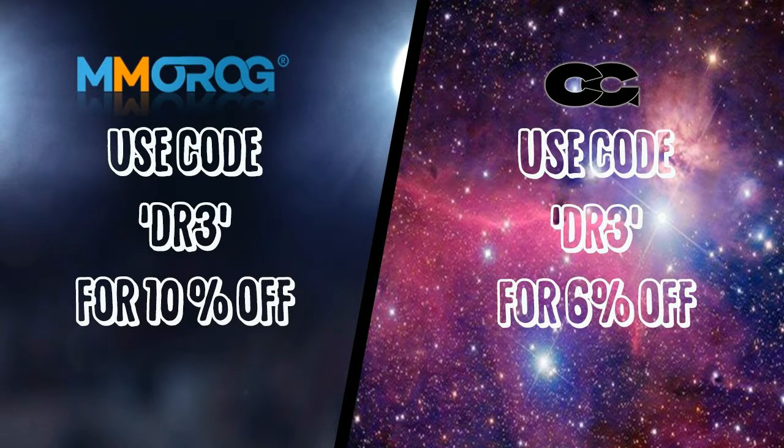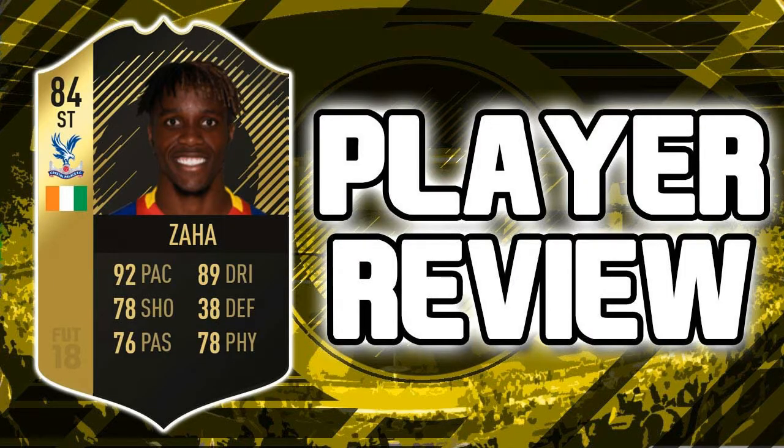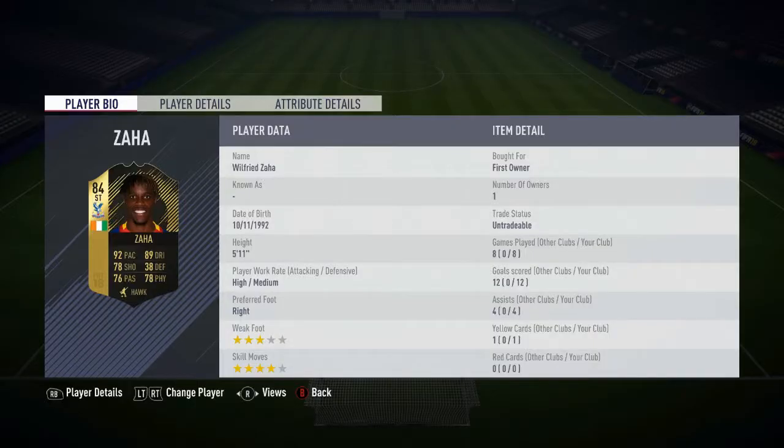If you're looking for any coins or controller grips, check out my two sponsors — use code DR3 for your discount. Hey, what's up guys, welcome back to another video. Today we're back recording another FIFA 18 player review, and we're doing it on the new inform 84-rated Wilfred Zaha. Let's get straight into it.